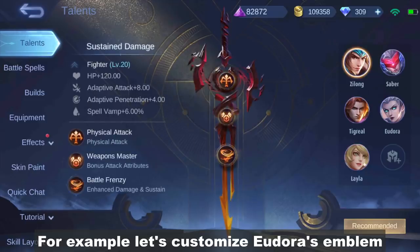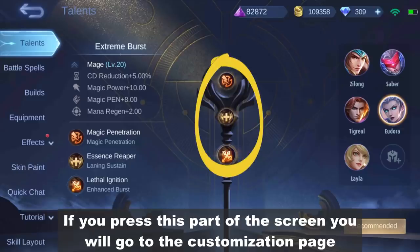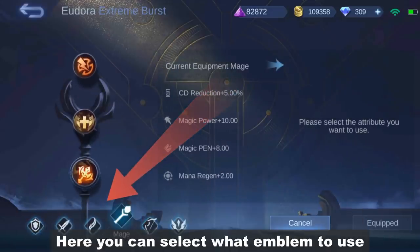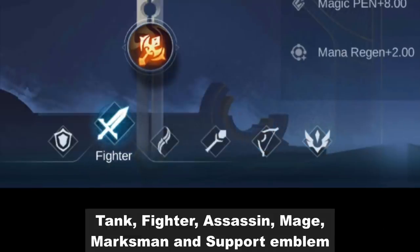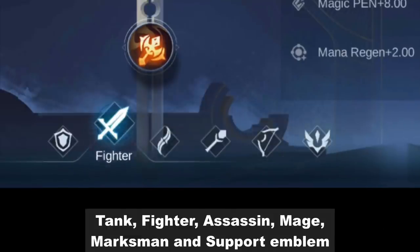For example, let's customize Eudora's emblem. If you press this part of the screen, you will go to the customization page. Here you can select what emblem to use. There are only 6 remaining and they are: tank, fighter, assassin, mage, marksman, and support emblem.